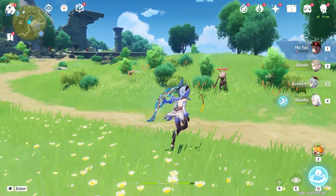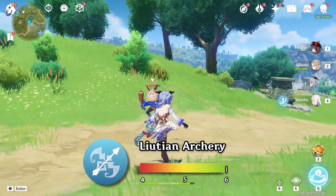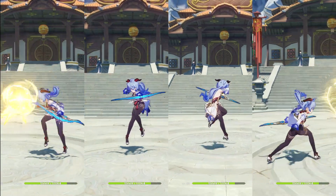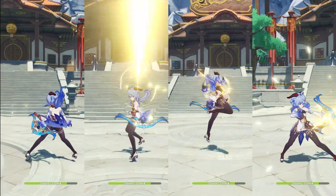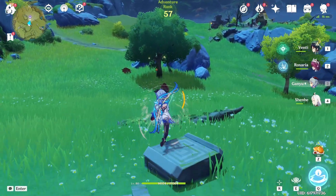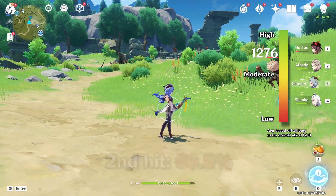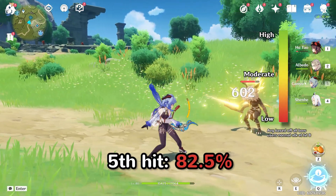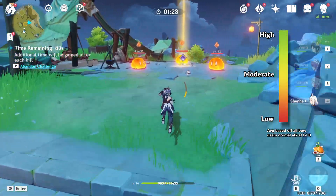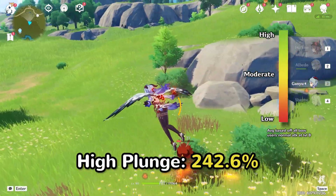Ganyu's talents aren't the most complex, but they're pretty interesting once we look at the scale of her damage. Her normal attack, Liutian Archery, has a combo of 6 attacks. All of these attacks do pretty low damage: her first hit does 54.2%, 60.9% for her second, 77.8% for both her 3rd and 4th, 82.5% for her 5th attack, and 98.5% for her 6th attack. Her plunge attacks are quite average — her plunge does 97.1, her low plunge does 194.2, and her high plunge does 242.6 damage.